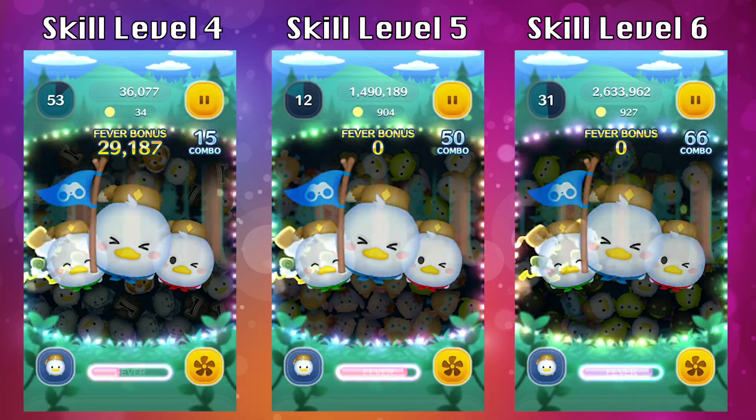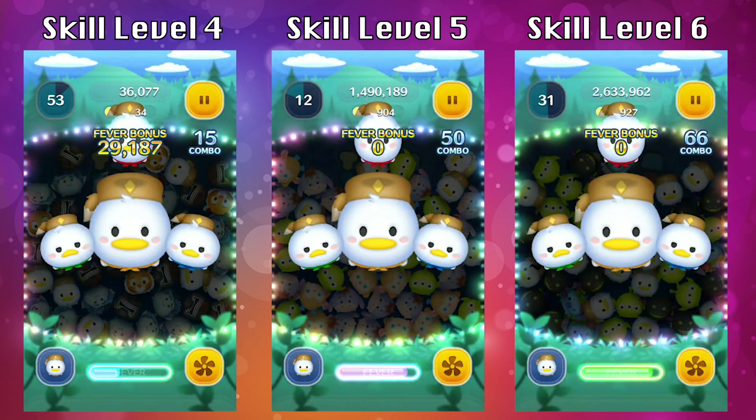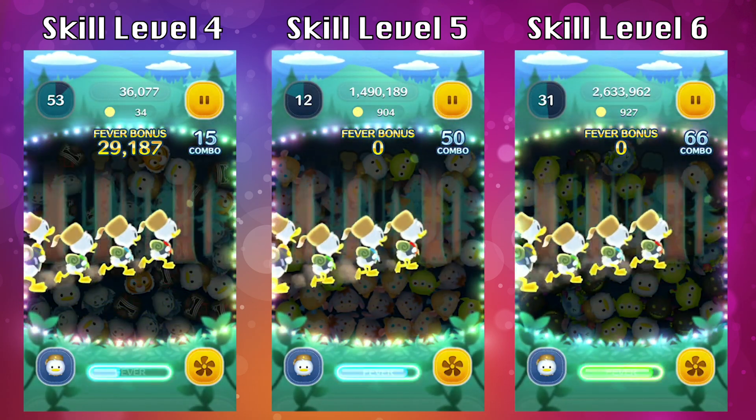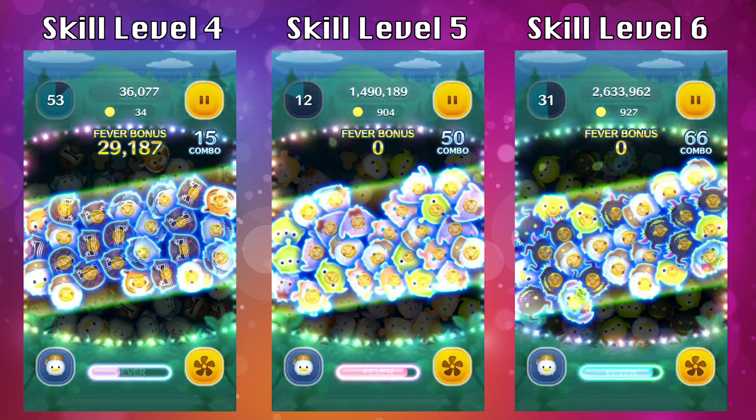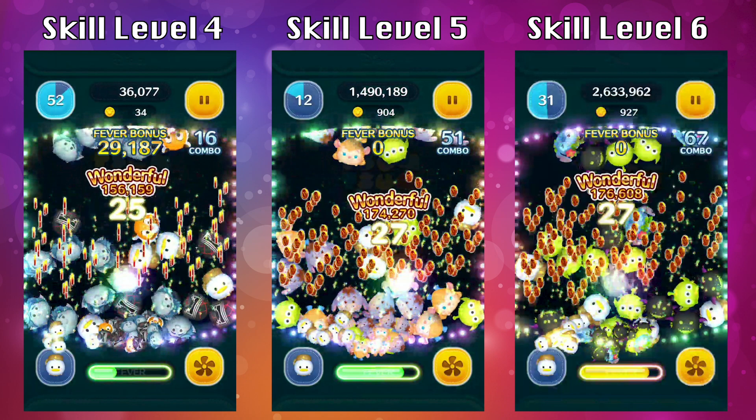The next one is Dewey, which is the blue one out of the three. The animation has them running through the forest. Dewey will jump to the front with the blue flag, and then the junior ducks run through the forest and clear a diagonal line, like up a mountain. Depending on how compact your zooms are, you'll get more or less cleared in that range. For my example, I got the same result for skill level 5 and 6 — but in theory, you should get more for skill level 6. It just wasn't as compact, so theoretically you should get around 29 or 30 for skill level 6.